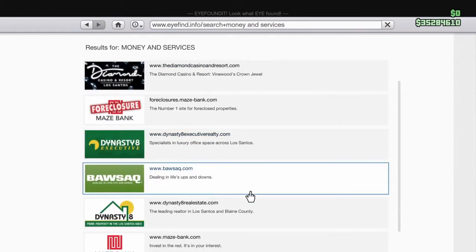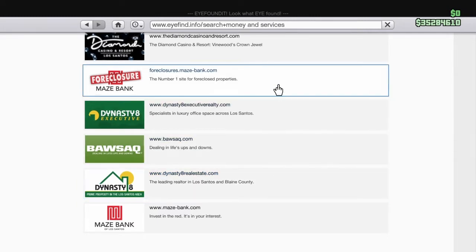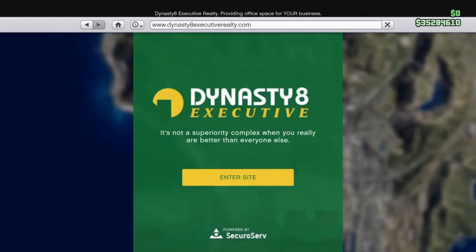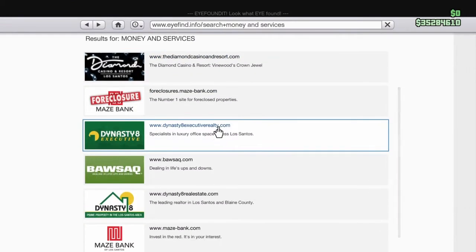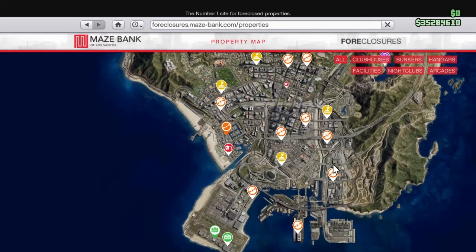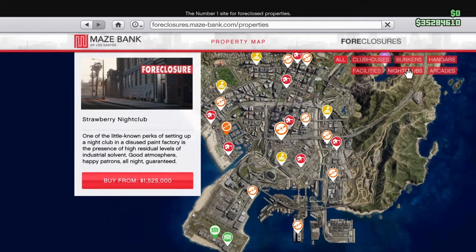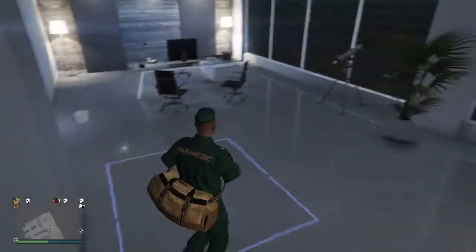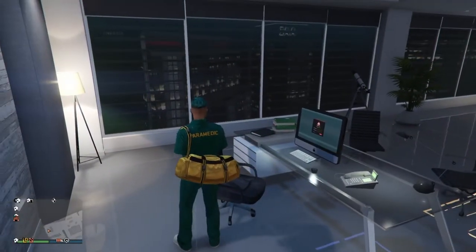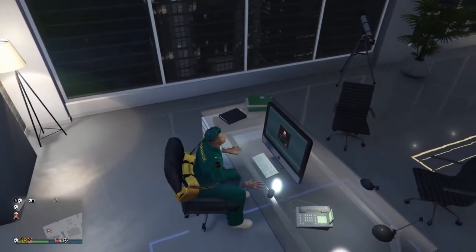First off, you're going to want to go and buy a CEO office — they're about a million or 1.5 million. The Maze Bank one is a bit more, but just get any of them. You're also going to want to buy a car garage where you can source cars and sell them. You can find it on the CEO website on the computer in the CEO office.